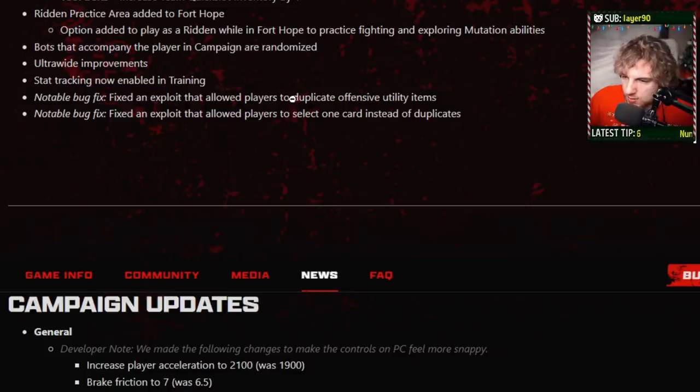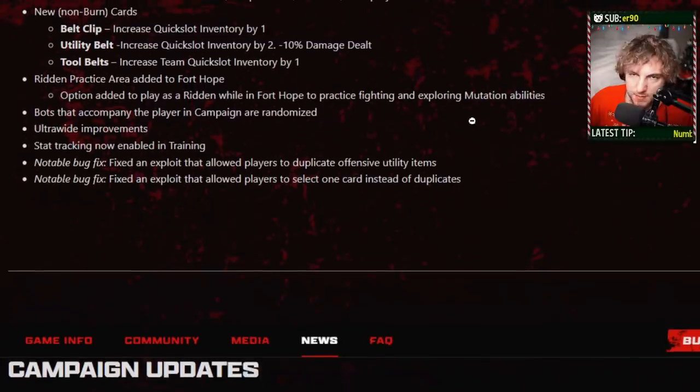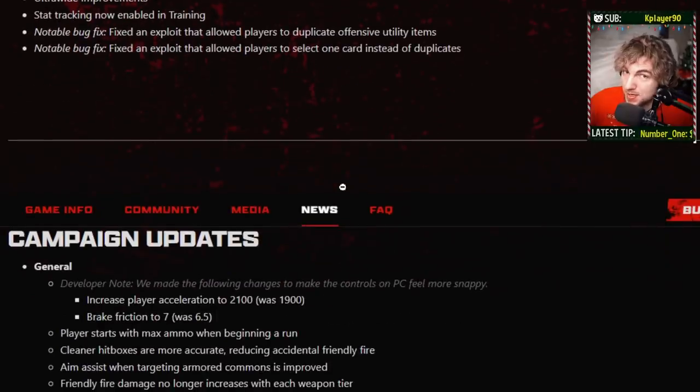Notable bug fixes — they are fixing the duping of frag grenades in the game. A big problem in nightmare mode is everybody cheats right now. Thankfully they aren't going to be able to do that anymore, which makes me very happy. Also fixing an exploit that made it so people can't duplicate their cards anymore. And on the topic of nightmare — nightmare is about to look a lot different. Veteran's about to look a lot different. Honestly, the whole game is about to look a lot different. It's going to be a lot easier overall.